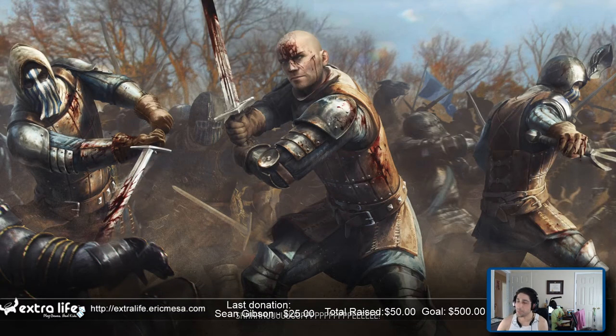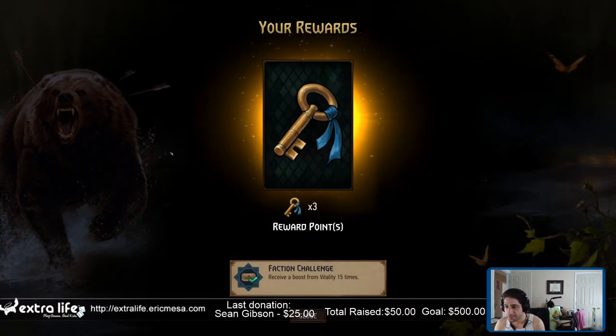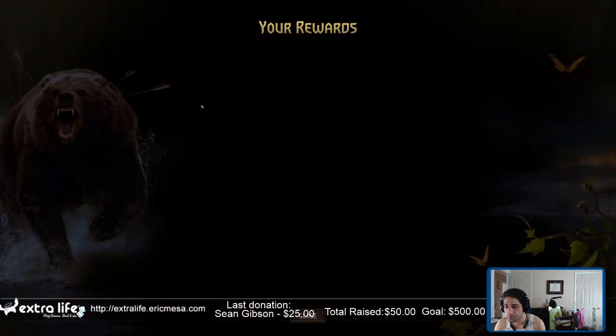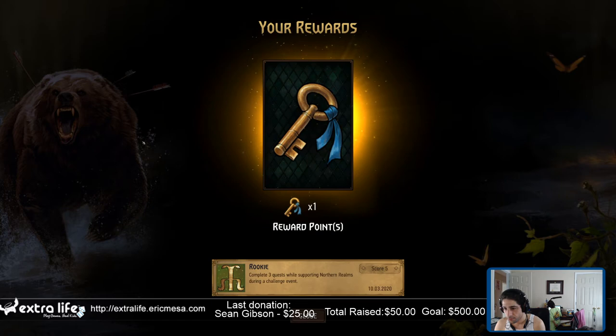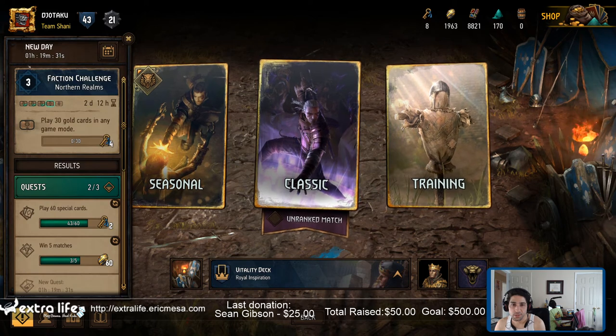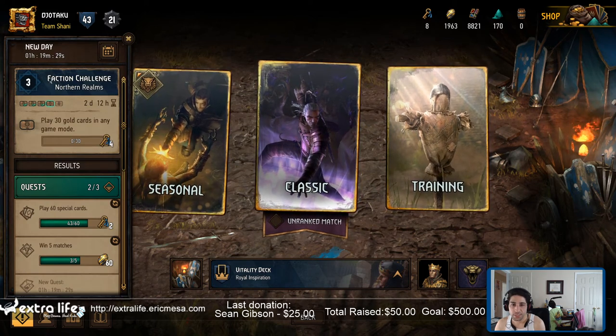I broke a little bit of the puzzle — that's okay. Because I got this — I got three keys. What was this one? Rookie. Oh nice, lots of keys. So now my quest is 30 gold cards in any game mode.